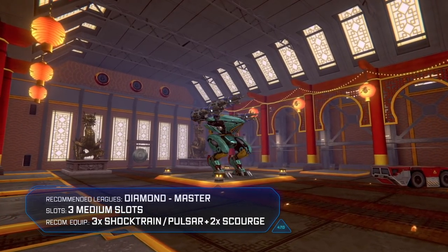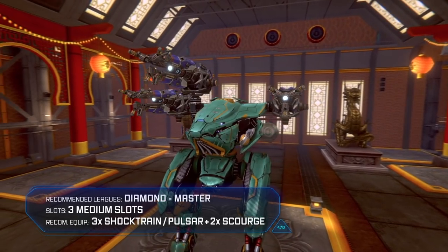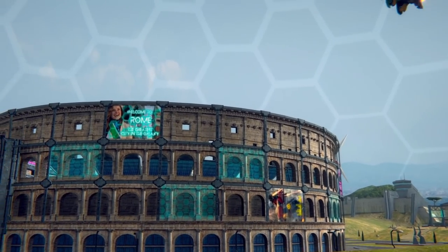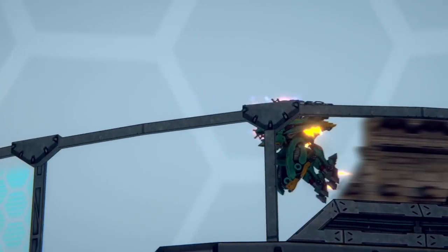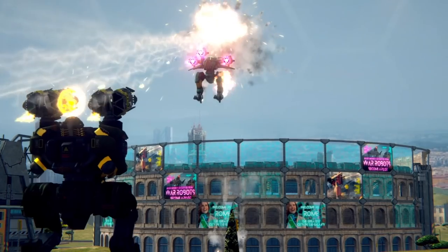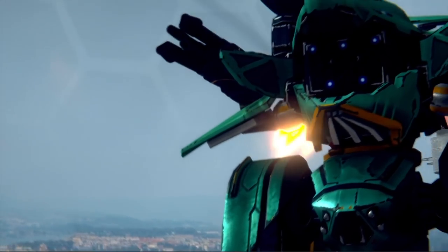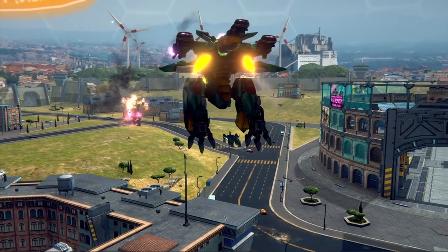Green Ao Guan is the most reliable dragon. When flying, it takes much less damage from all sources. You aren't invincible, but can surely take a punch. Just don't forget that you are rather vulnerable on the ground. Use medium-range weapons like Shock Train or Pulsar to stay out of harm's way and still output tons of damage.